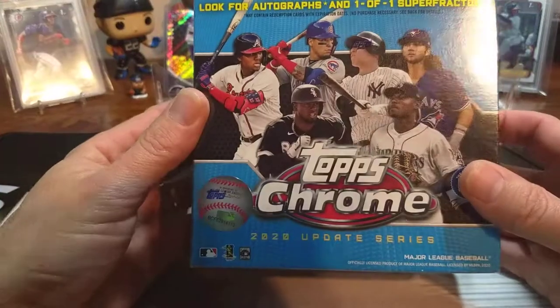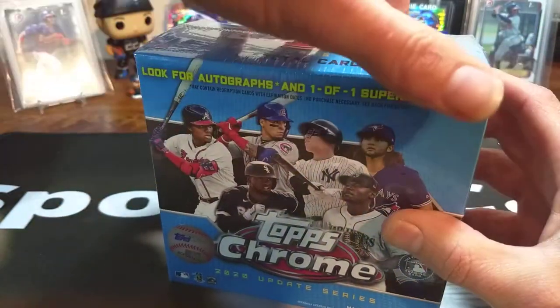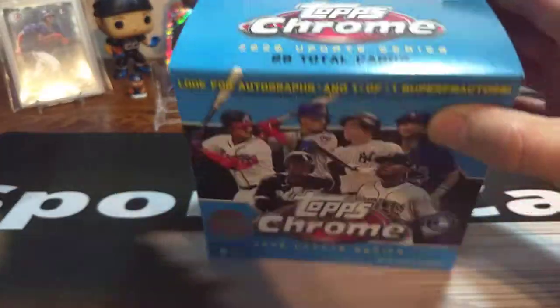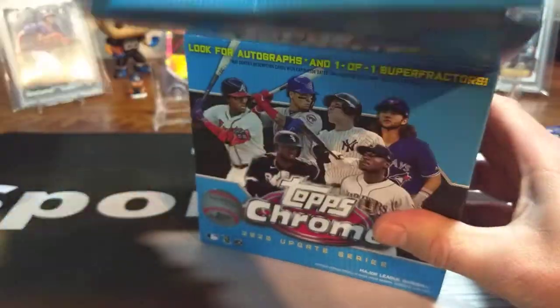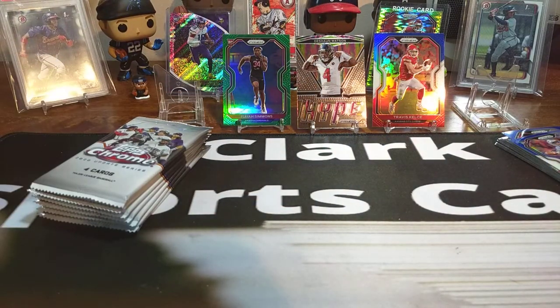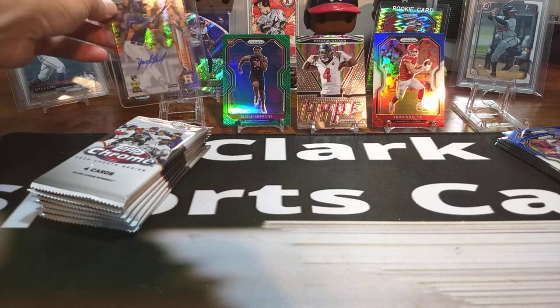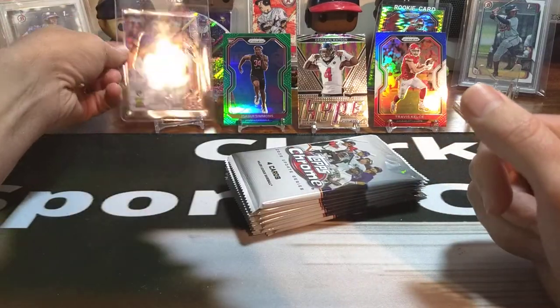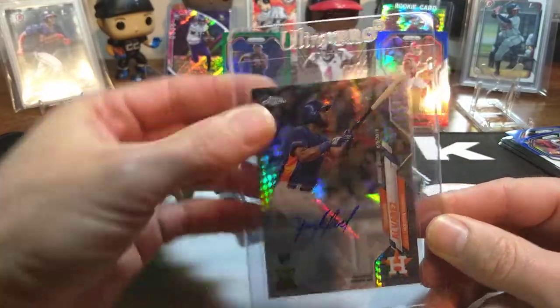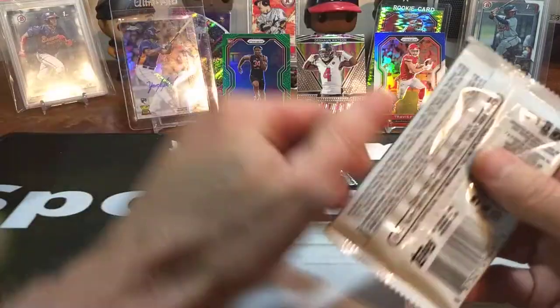Now let's get into our Topps Chrome Mega Box. In the Mega Box there should be seven packs, four cards per pack, with a total of 28 cards. We're looking for autographs and one-of-one super refractors — got to always hope we get a super refractor out of this. I have already pulled a Jordan Alvarez out of 125 from a cello, so I'll set that in the background to show it off. Let's throw that bad boy in the background — a Jordan Alvarez out of 125, nice refractor right there. Seven packs to go — hope we pull something like that.